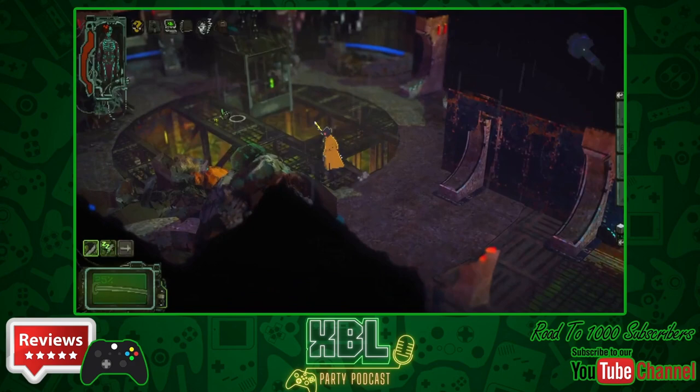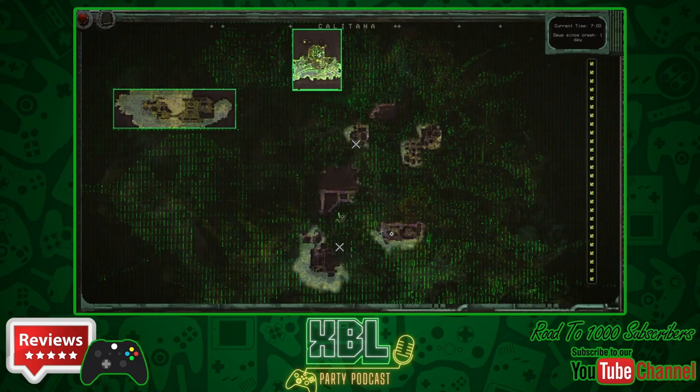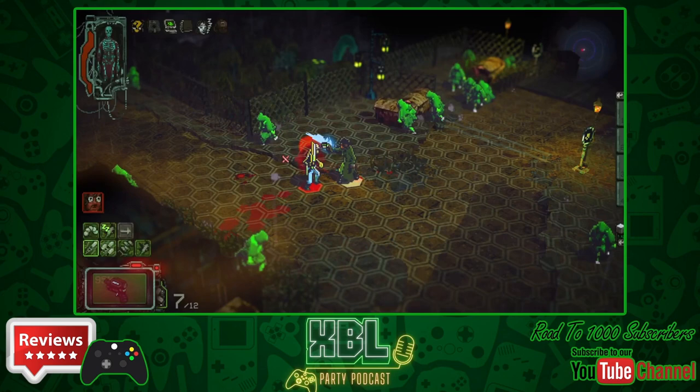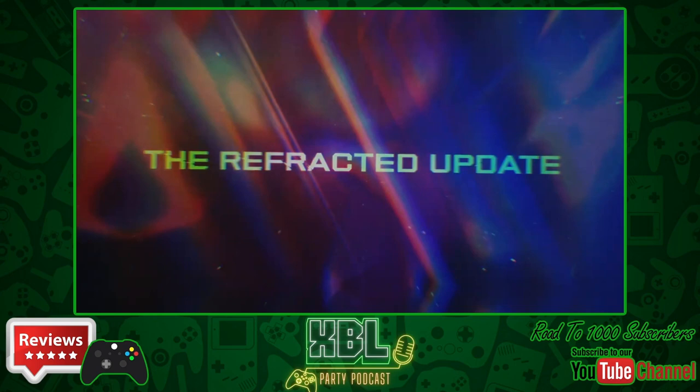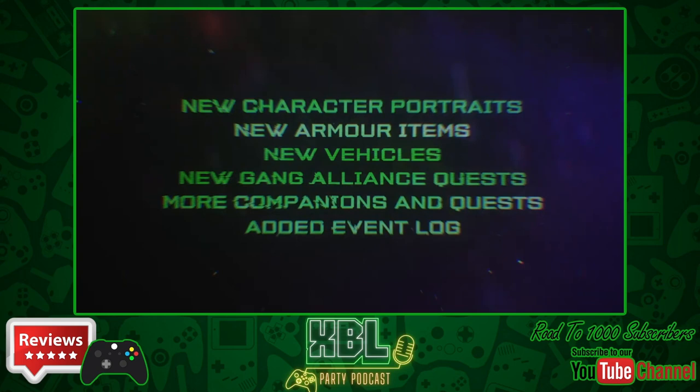Mecha Jammer is a tactical cyberpunk turn-based RPG. It's a very grimy, dark sort of game that harks back to the classic PC game Wasteland in its aesthetic and look. It's full of gore and violence, and I really like the setting. There's an open world city — I believe it's called Calitana — that you get to explore, along with all of the jungles surrounding it.